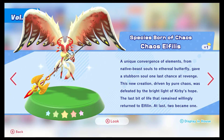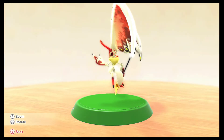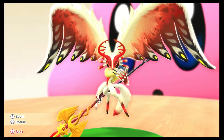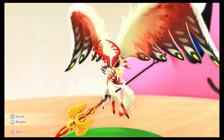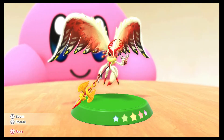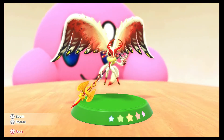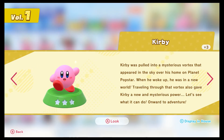Species born of Chaos - Chaos Elphalis. A unique convergence of elements, from native beast souls to ethereal butterfly, gave a stubborn soul one last chance at revenge. This new creation, driven by pure chaos, was defeated by the bright light of Kirby's hope. The last bit of life that remained willingly returned to Elphalan. At last, two became one. Is this the one where the eyes follow? Yes - the eyes will follow as we rotate around. Not creepy at all. That's actually pretty unsettling. That's a good design though - Elphalan is cool, more than just Kirby-shaped with floating limbs like a lot of other enemies. That was the last one, and we're back to where it began - full circle.